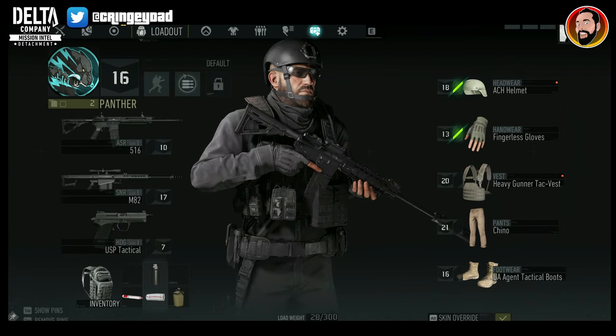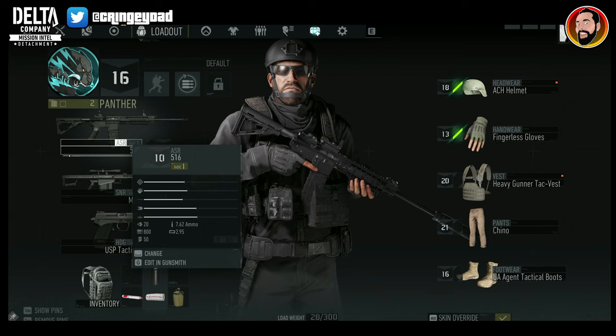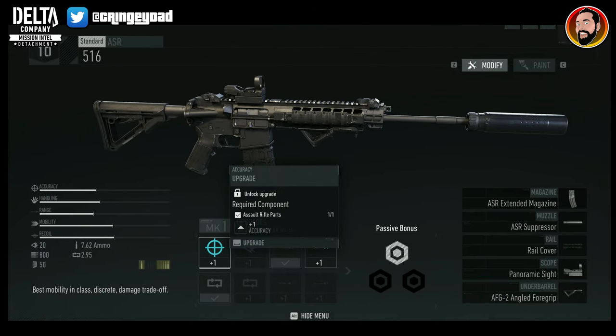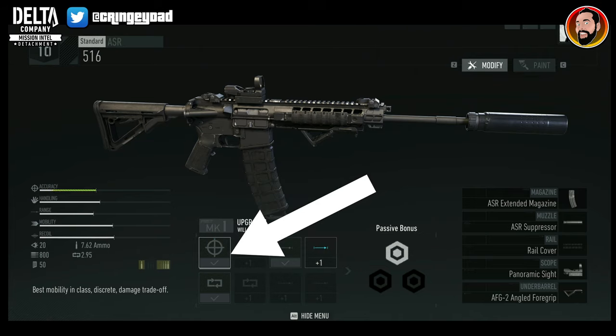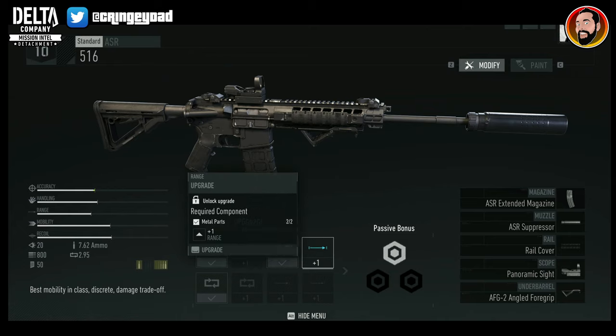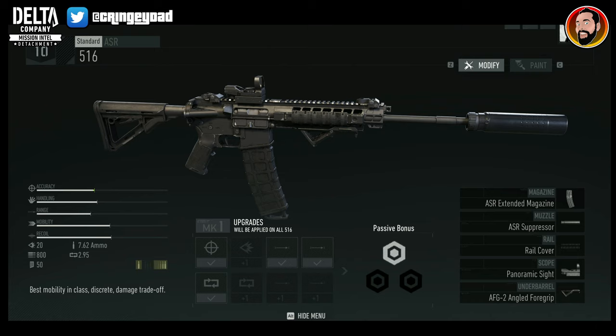Once you've got the parts, all you've got to do is go to the weapon you want to upgrade and press G to go into the Gunsmith — on PC, it's different on consoles obviously. Notice there that the upgrade slots are now unlocked, allowing you to click on them. You can actually upgrade the mark level of the upgrades from Mark 1 to Mark 2, which is going to be better.